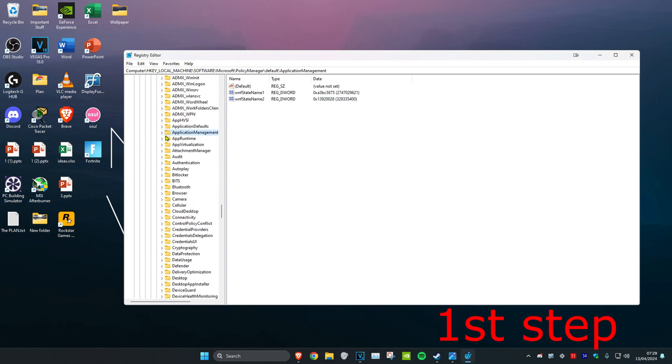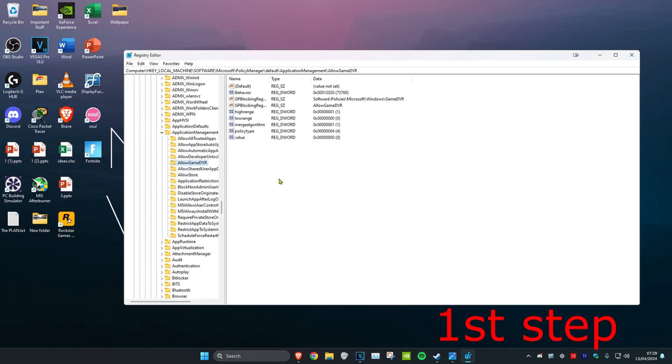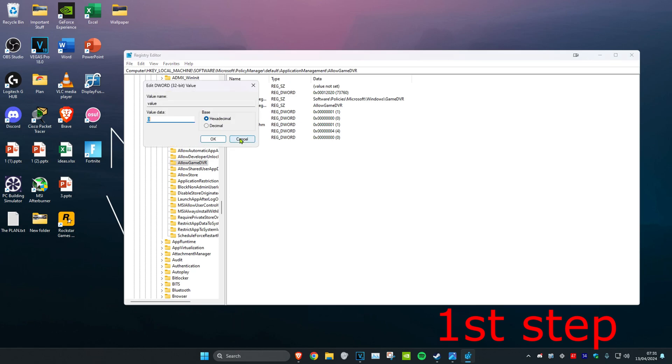Expand Application Management, scroll down quite a bit, and then click on Allow Game DVR. Once on this, double-click on Value, change the value data to zero, and click OK.